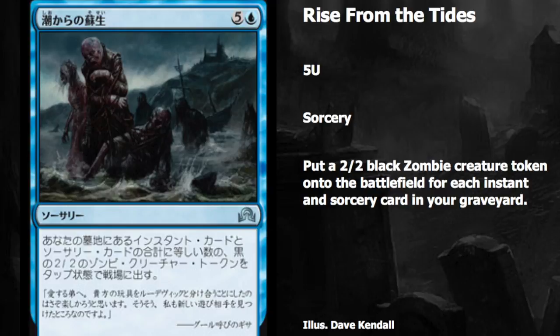Next we have Rise from the Tides, an uncommon that feels more rare than the last two. It's a blue sorcery at five mana — put a 2/2 black zombie creature token onto the battlefield for each instant and sorcery card in your graveyard.